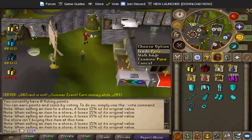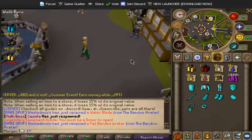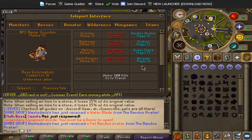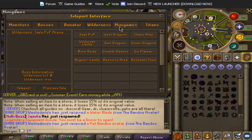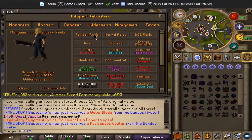You've got the pure shop there - that is home boys. I don't know if you boys can tell but I have a really bad cold so this video isn't gonna be the best, but we're gonna get through it. We've got the teleport interface here which I really like - the layout's quite nice. You've got the tier system here with melee, range and mage. You've got bosses, monsters so you can start and go to different levels. You've got the donator tornado zones and the wilderness minigames - it's really nice the interface, I'm a big fan.